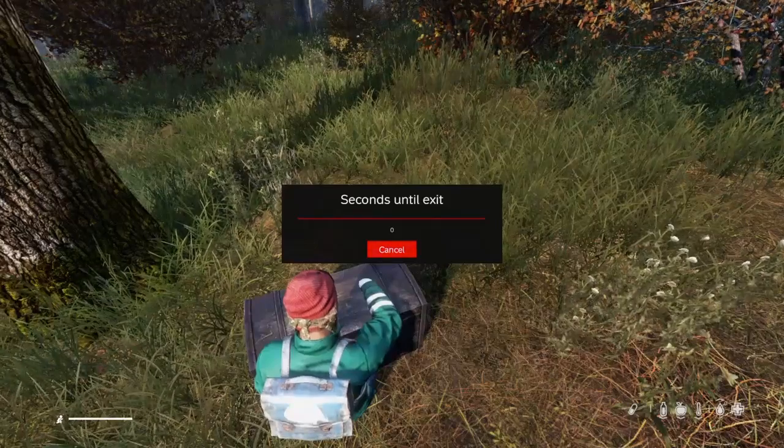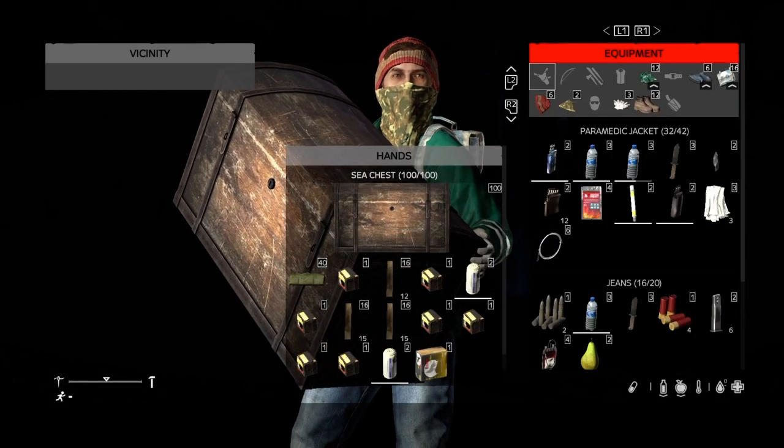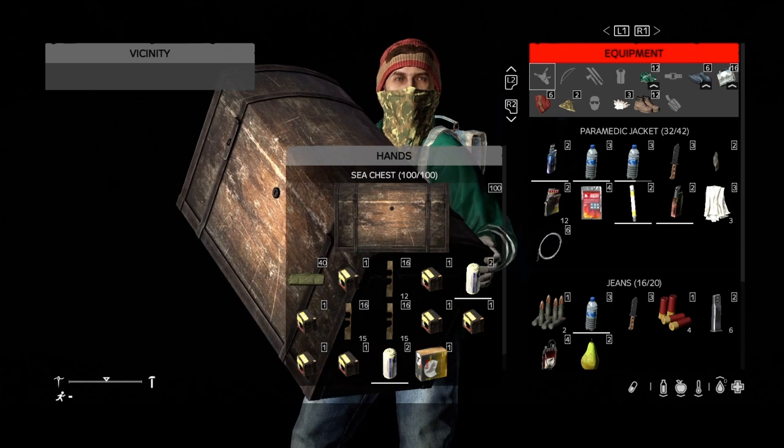Once you exit the server, you'll quickly see a flash here — you can see the crate on the loading screen — and the crate was on the floor. That shows you that the duplication glitch worked. You will have to be patient; you will struggle to find it. If you notice, I'm now in a new server and the chest is in my hand.